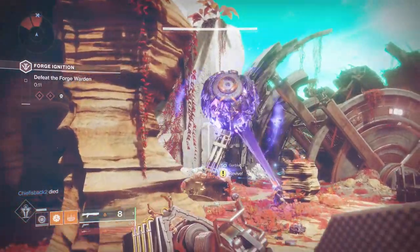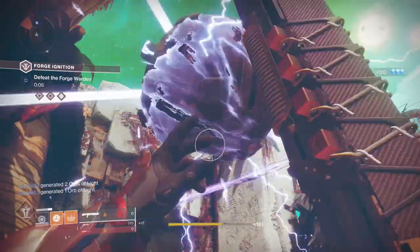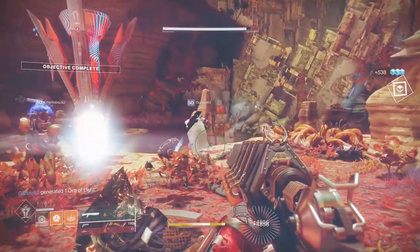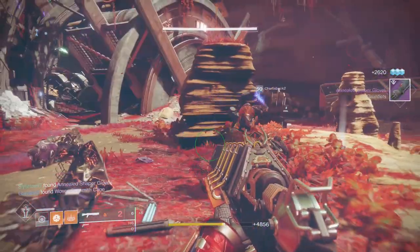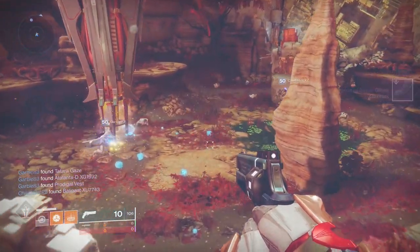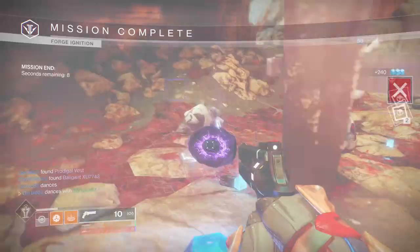It's only difficult because of the teleporting — if it weren't for that, it would be way easier than the Volundr Forge. The first two levels actually are easier than Volundr, at least I believe so. Just stay out of the middle pit and try to take out the shanks as fast as possible — spawn killing them at the door is also pretty effective. Once you beat it, the new sniper rifle is yours, as is a new emblem and triumph.